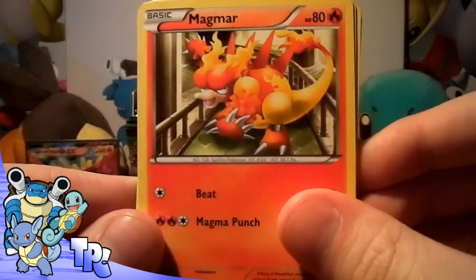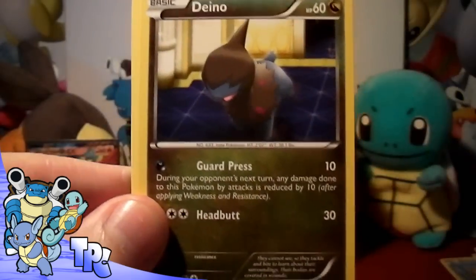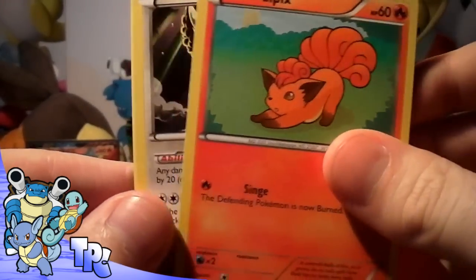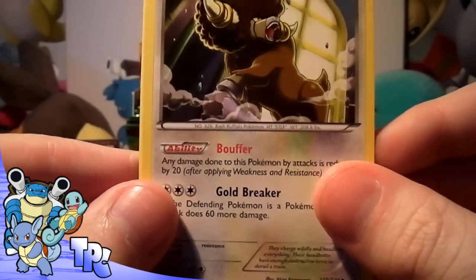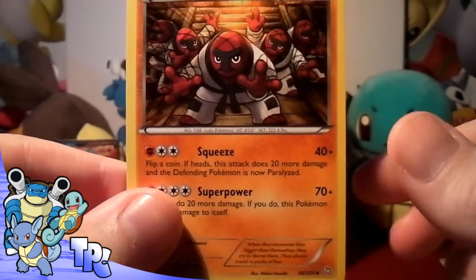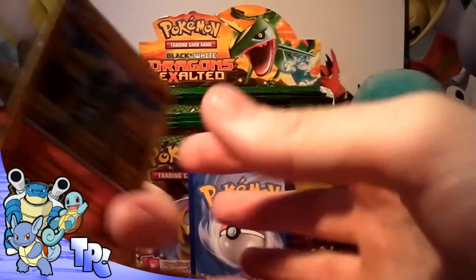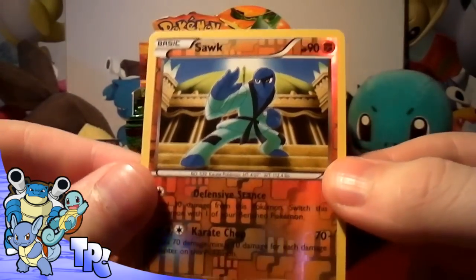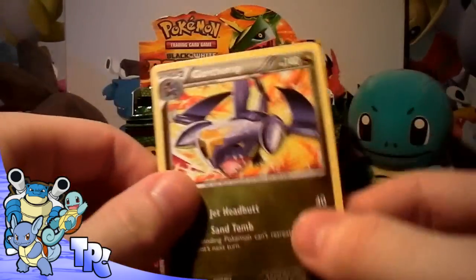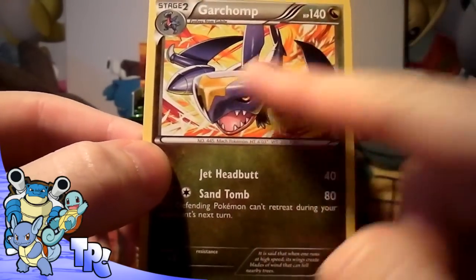We've got a Magmar — pretty cool Magmar — an Aron, a Deino, a Swablu, a Vulpix, a Bouffalant which looks absolutely beast, a Cascoon, and another gang of Throh. The reverse is a Sawk, pretty cool. And the rare is a Garchomp — looks pretty cool, I like the flames in the background.